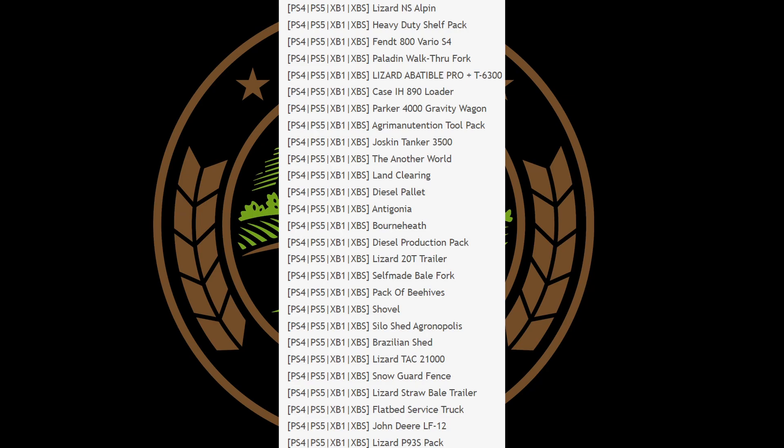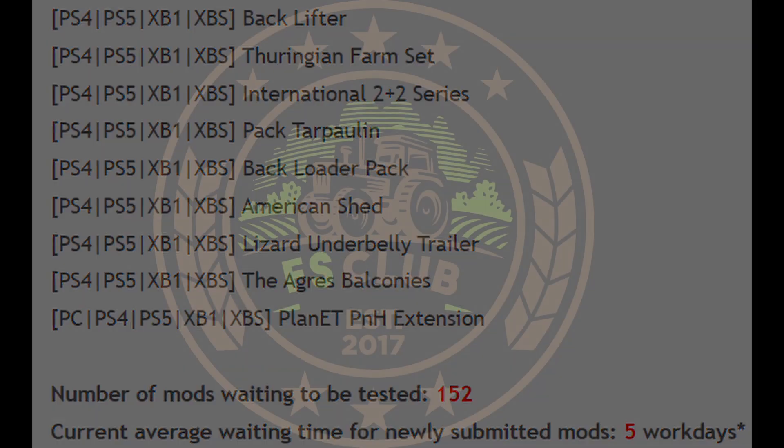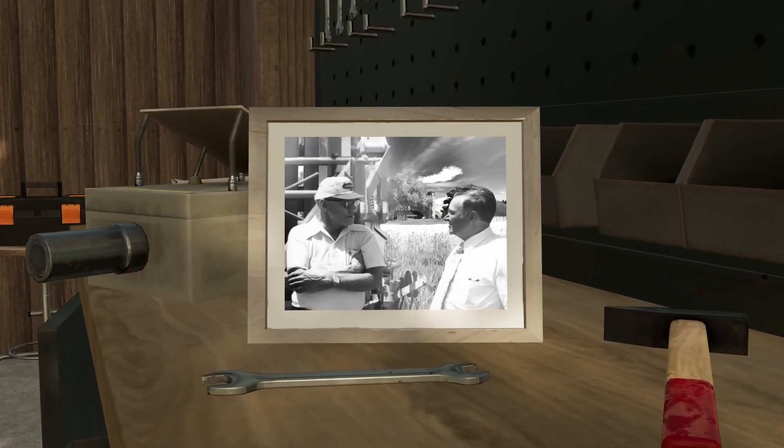Also on PC we have the Gregory Cow Shed. On the console side there's a lot too — Heavy Duty Shelf Pack, Case IH 890 Loader, Parker 4000 Gravity Wagons, Another World Land Clearing, Diesel Production Pack, a Pack of Beehives, Snow Guard Fence, Flatbed Service Truck, Back Lifter, the International Two Plus Two Series, American Shed, and the Plant ETP and H Extension. Total number being tested is 152, and the current wait time is only five working days.